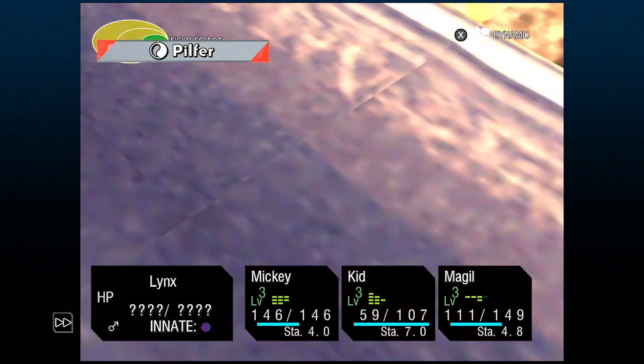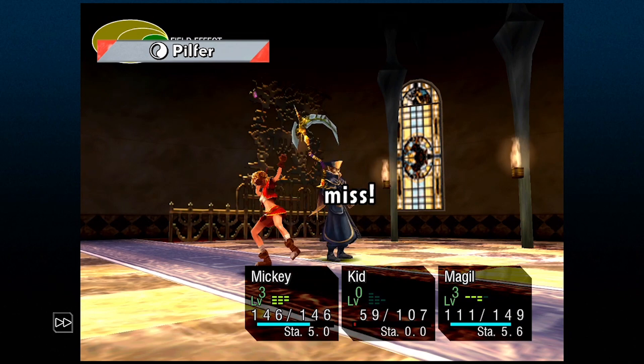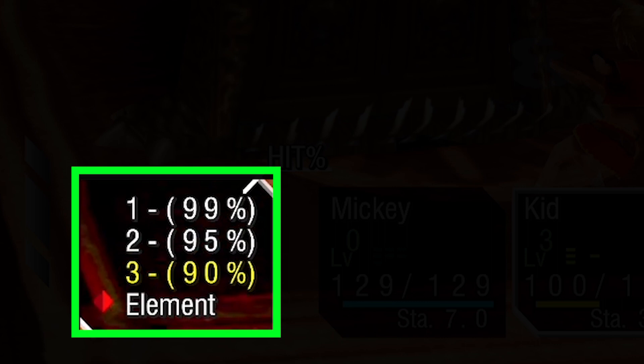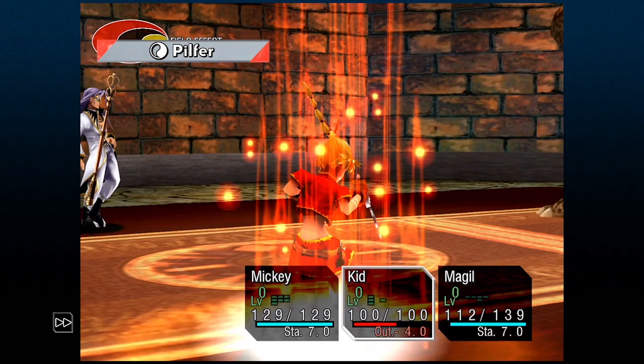Let's go over stealing real quick. The steal accuracy rate is the exact same as the accuracy of your level 3 attack, and in order to raise it, just hit with multiple level 1s over and over again. I like to get to about 85-90%, and if I don't get the item I want, I just run away and try again. Stealing from enemies gets better later in the game, so remember to steal as often as possible.